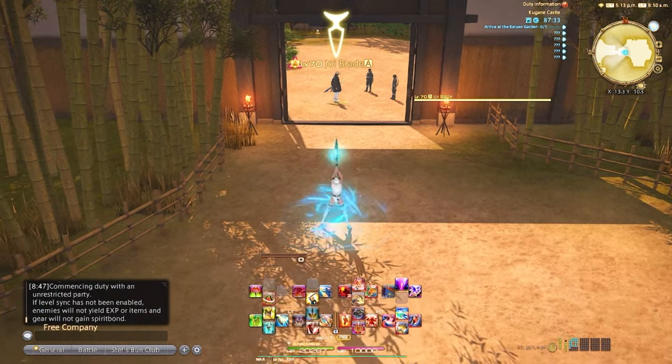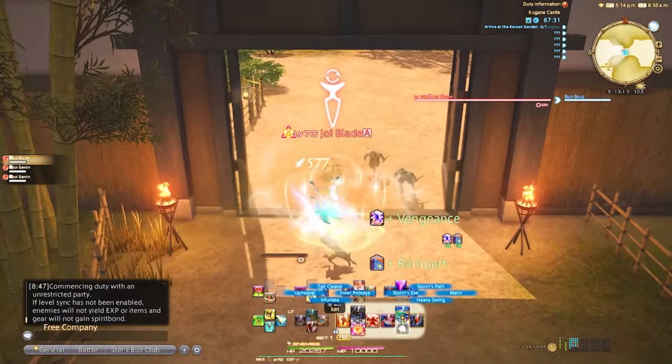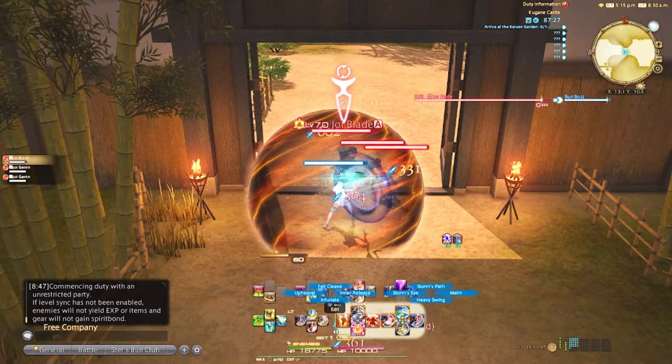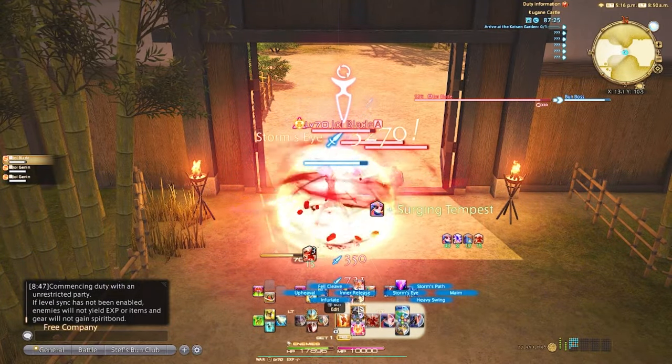Most tanks operate really well around a base GCD speed of 2.5, which I personally enjoy, but you need to figure out what speed works for your gameplay. The AoE rotation is literally the same, just with Primal Rend added.